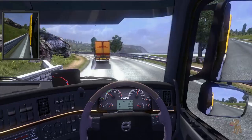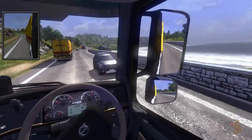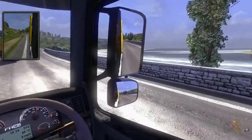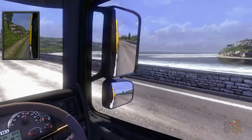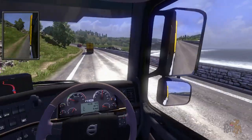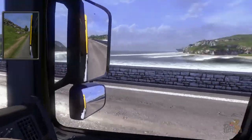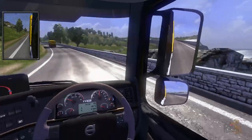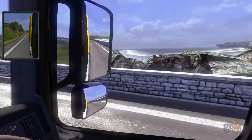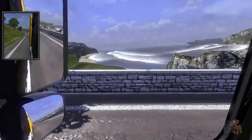Oh, what a beautiful day it is in sunny England along the coast. Look, you can see the sea! We haven't seen the sea before — well, not in the game anyway. So we're along the coast roads. It could be Dover over there — the White Cliffs of Dover! Oh, is that a ferry? Oh, it's a cargo ship. Wow, it looks awesome — it's massive.